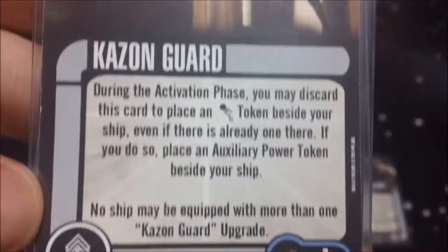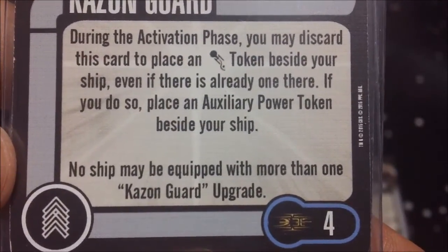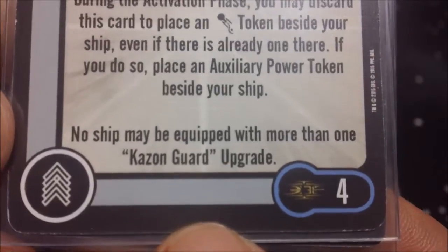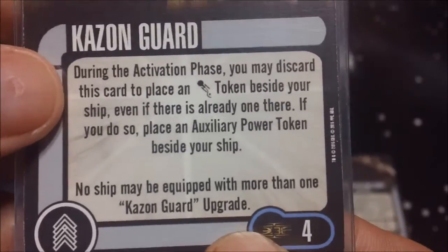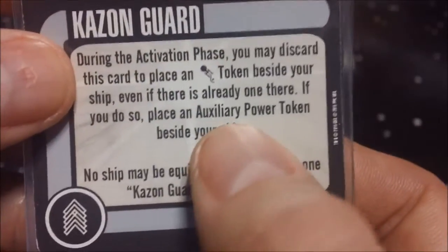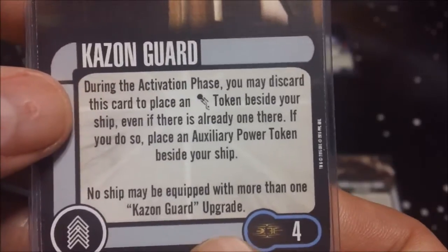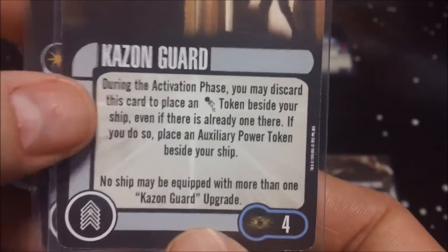Next we have Kazon Guard at four points. During the activation phase, you may discard this card to place an evasive token beside your ship even if there is already one there. If you do so, place an auxiliary power token beside your ship as well. No ship can be equipped with more than one Kazon Guard upgrade. I can see where this would be useful, but a four point upgrade to get a single evasive token and an auxiliary power token seems a little steep. You could use it if you've already done evasive to get two tokens beside your ship, but it still seems pricey for the cost.